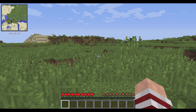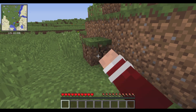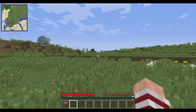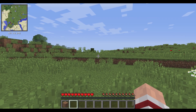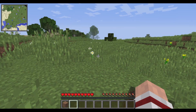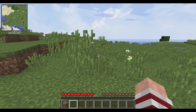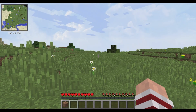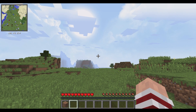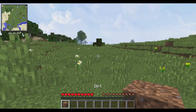Now we've got to find a tree. Let's get a block — there's trees over here and a lot of animals. I actually have some texture packs I didn't add, which I could right now. Makes the sky look a little bit better. Let my game kind of load in a little bit.